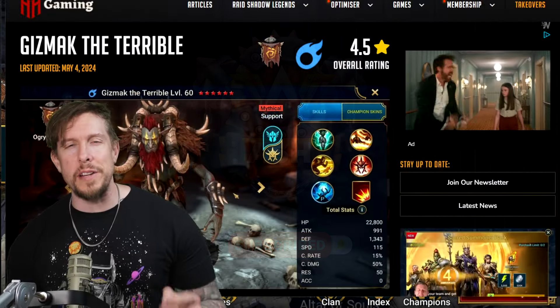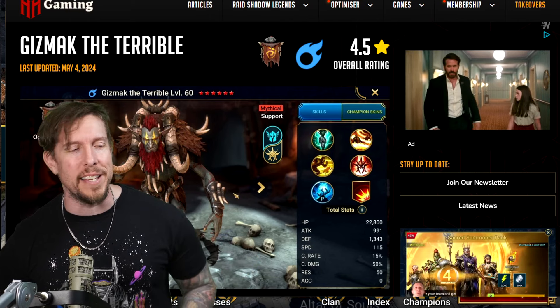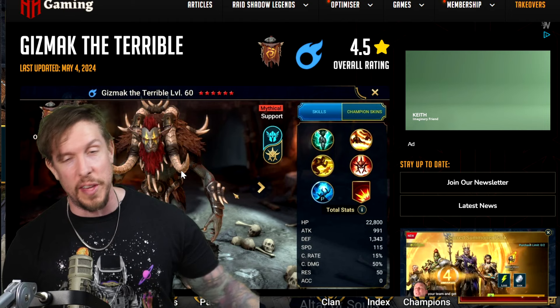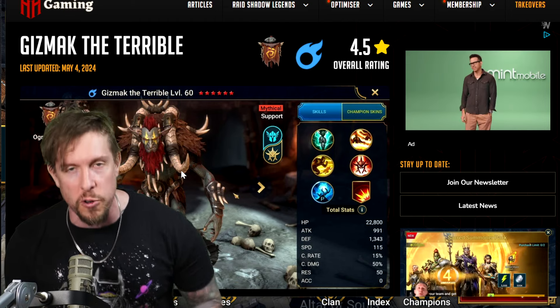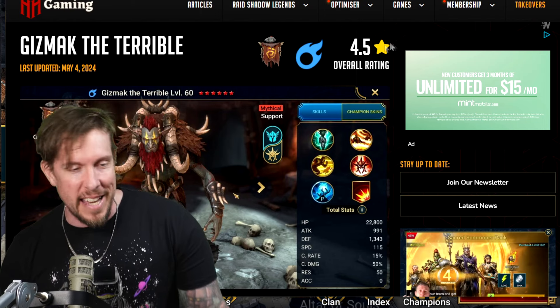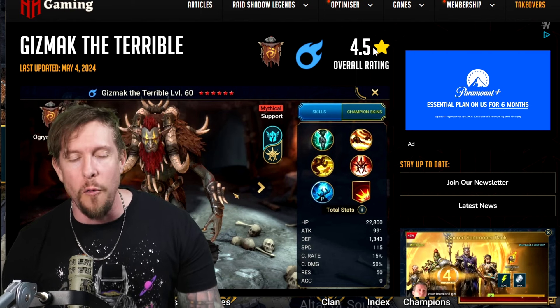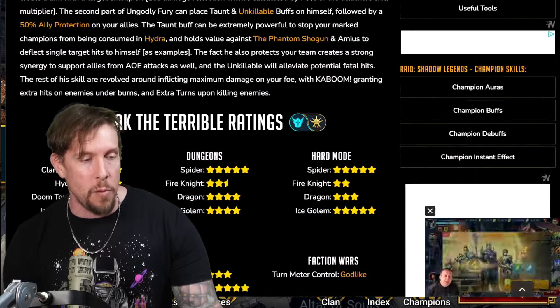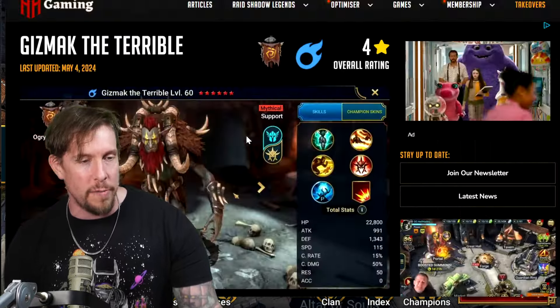Hey guys, welcome to another Shell Agent's champion guide, this time on Gizmack the Terrible, a mythical beast mode magic affinity Ogren tribe champion. Today we will cover everything about his kit. He has a 4.5 overall rating on hellhades.com — that's his base form. His alternate form gets a four.